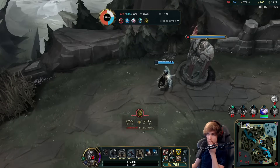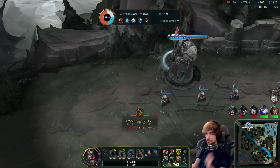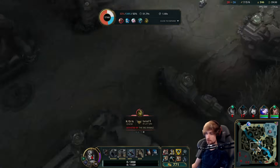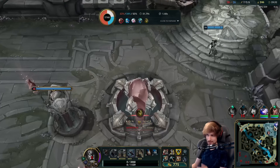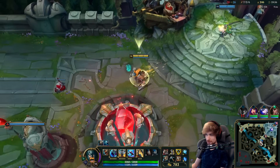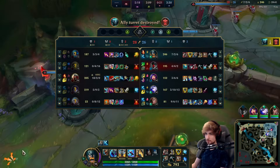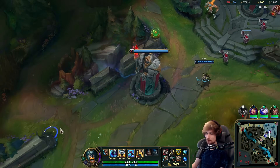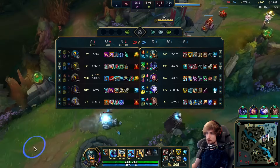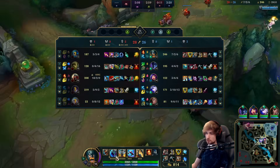I just pinged Ash to stop playing like a top laner and actually play the game. Even with this build, Zed can just press R on Ash and she dies every time. That guy is basically maxed out — I honestly don't even think I would survive him because he's just that stacked.